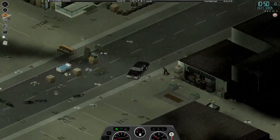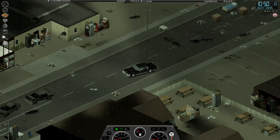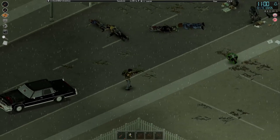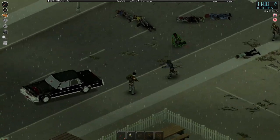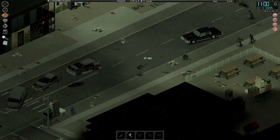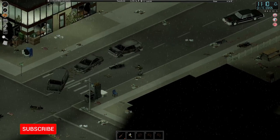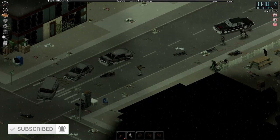Hello and welcome back, my fellow survivors, to another episode of Project Zomboid with Chuck Miller. We are picking up here the day after our previous episode. In the last episode we finished our conquest of the zoo and found an absolute crap ton of ammo of all types. So today we are bringing out the M14 rifle to see how we get on.